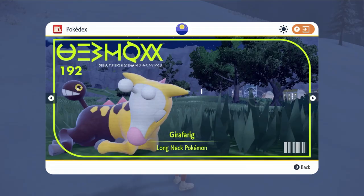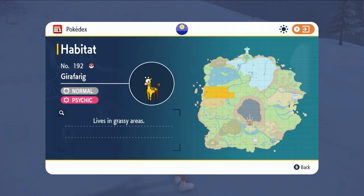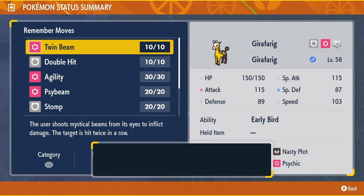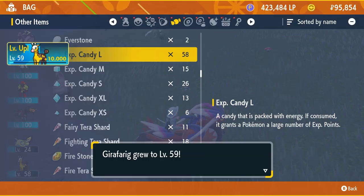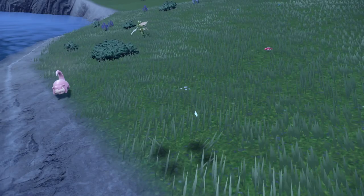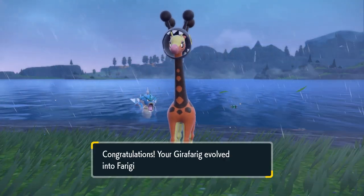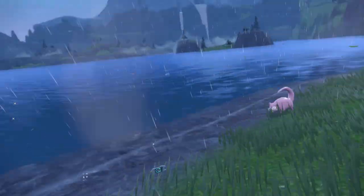Up next is Girafarig. In these games this Gen 2 Pokemon is another to receive a new evolution, this time into Farigiraf. At level 32 Girafarig learns the move Twin Beam. Teach it to your Girafarig and then level it up by one level and it will evolve into Farigiraf.